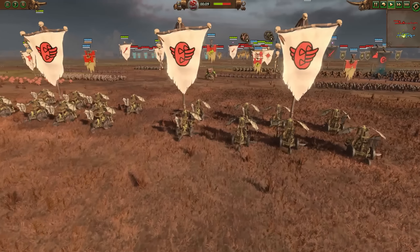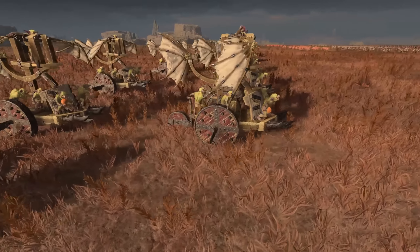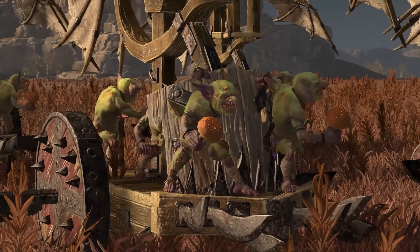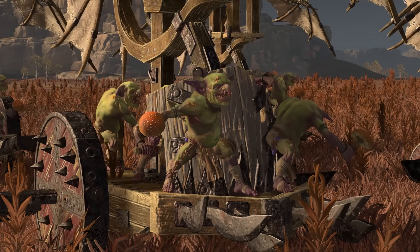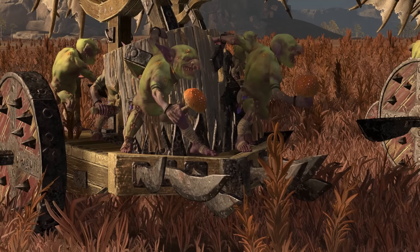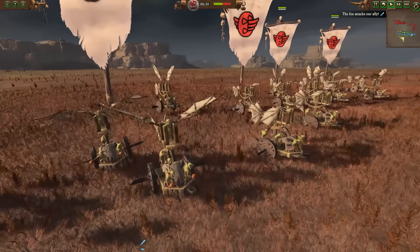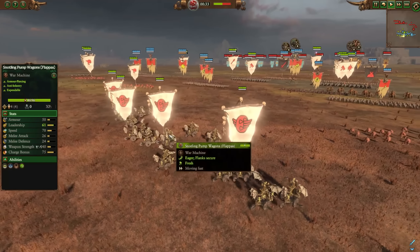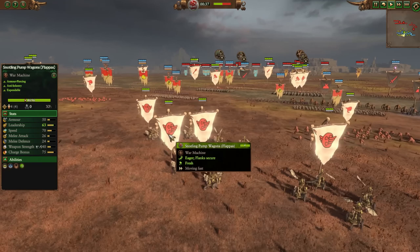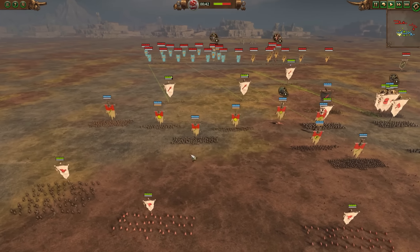This version is where Skarsnik brings the shroom and then brings the snotling wagon flappers. The snotling wagon flappers actually have a snotling on the front who chucks cool little mushrooms at the enemy. They throw the mushrooms a lot like the witch elves throw the knives that we saw on the cauldrons a couple of videos ago. If you haven't seen that video, make sure to go check it out - it's our 'cauldrons broken' video. Cauldrons are obviously very strong but they do have weaknesses.